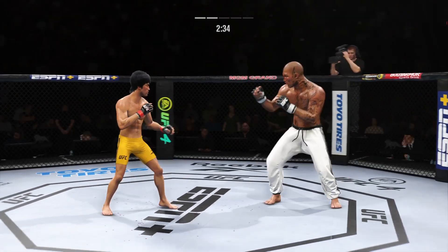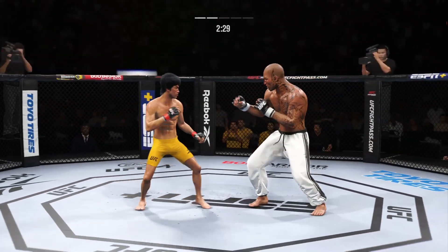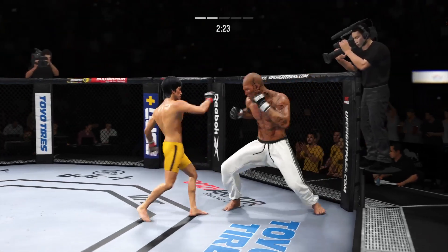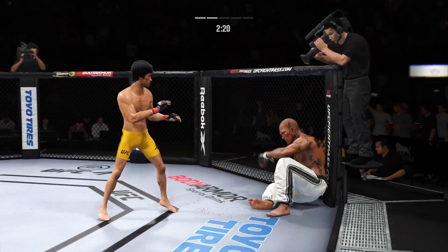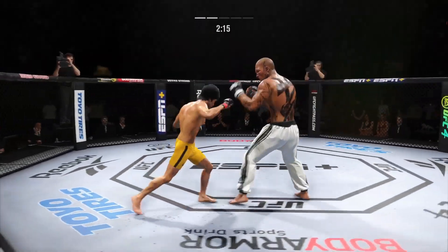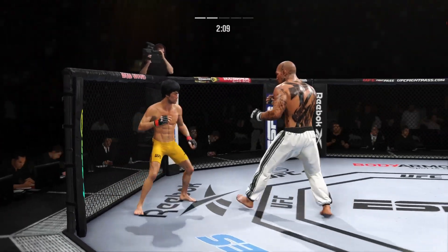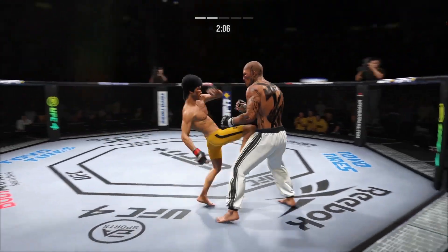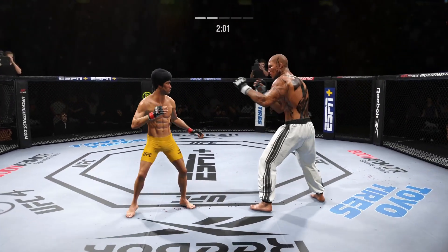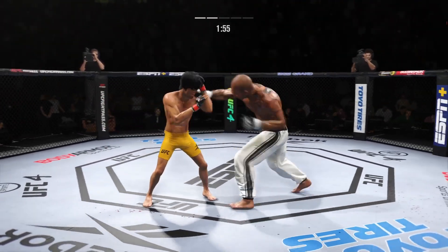Nice punch lands over the top. That one should leave a mark. Outstanding leg kick employed there by Lee. Both guys really throwing with authority. Beautiful kick. No problem getting inside to land that straight punch — he's got a huge edge in reach and made good use of it there. He lands a jab there — you can really control a fight just knowing how to work a jab. It's a beautiful, fast, quick jab. Shot is blocked there by Lee.